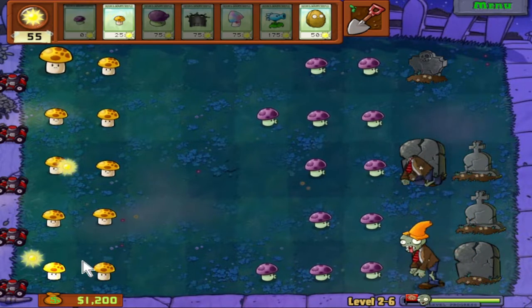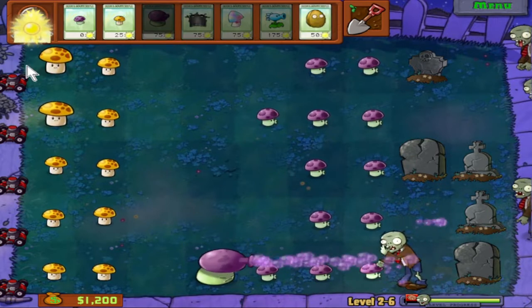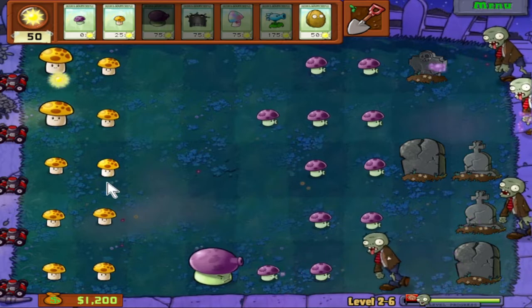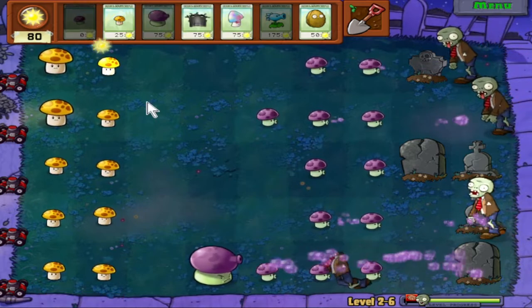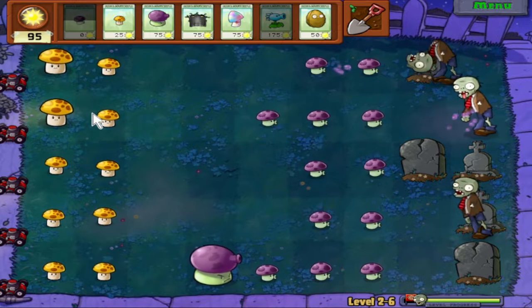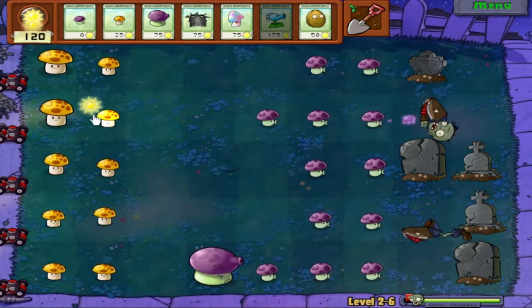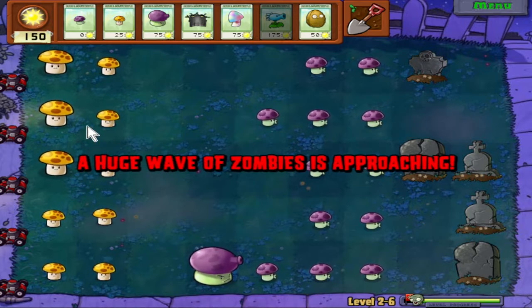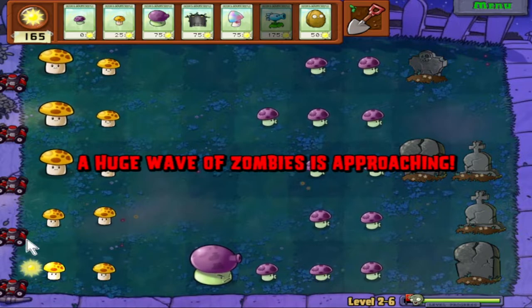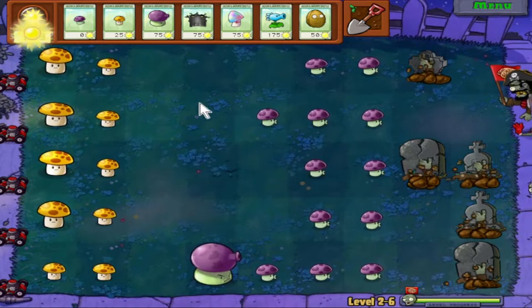At this point, I don't really care about using Grave Buster unless I have sun to spare. I think I should probably focus on Snow Peas, because having a Snow Pea in a lane makes every other plant in that lane effectively twice as good. Oh, don't tell me that this is the last wave — oh, it is. I should've brought a Cherry Bomb.